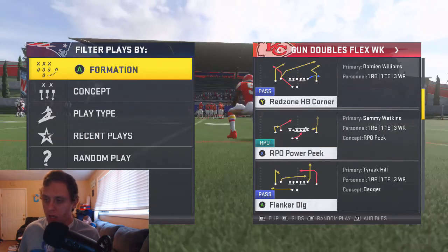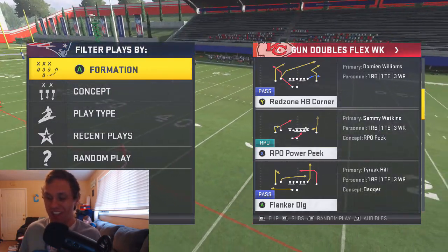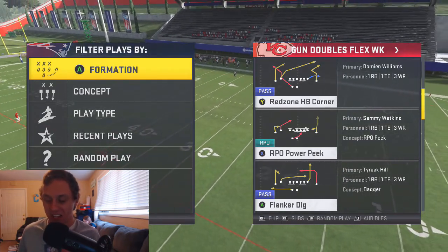Doubles Flex Week is the formation — or Red Doubles Flex Week is the formation. Red Zone HB Corner is the play.